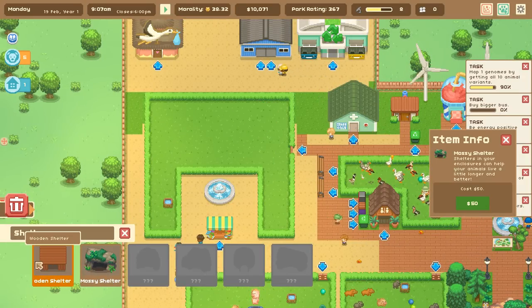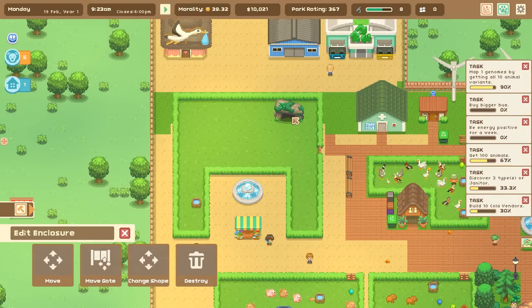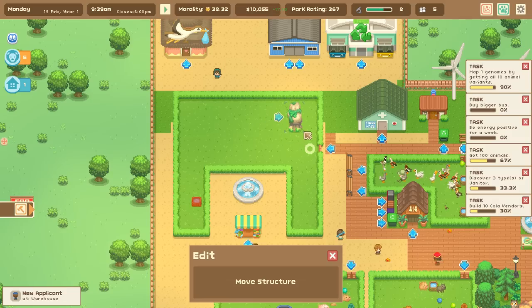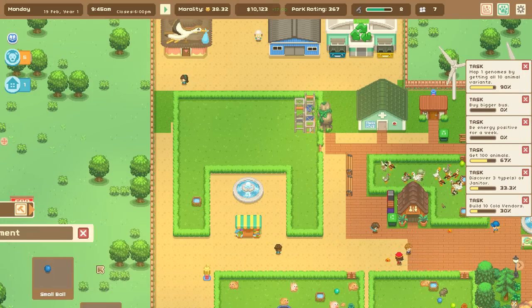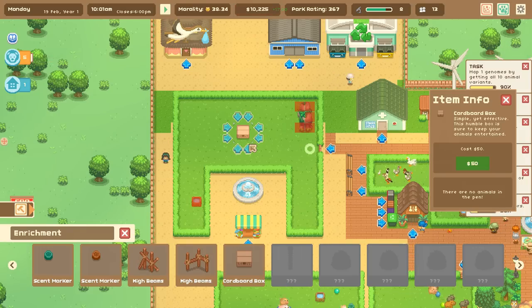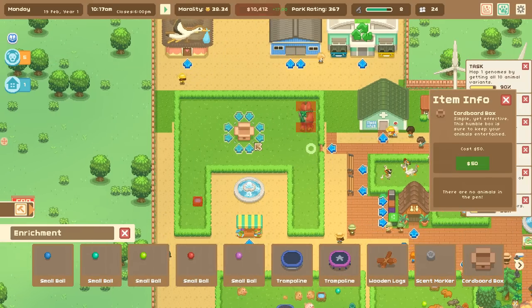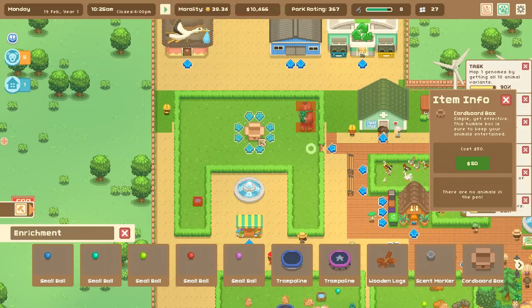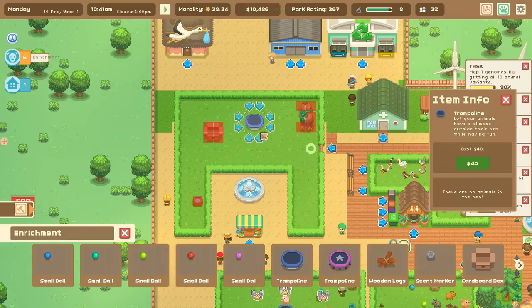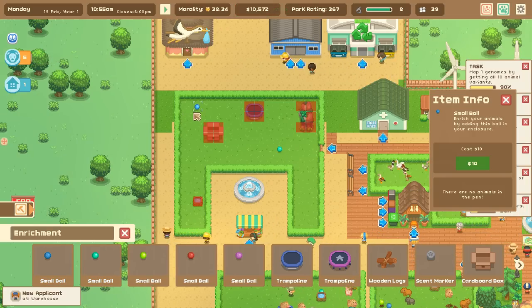Let's make an adorable little reboost exhibit with the fake history of what a reboost is. We'll move the shelter there, then add really fun enrichments — beams and a little cardboard box. 'This humble box is sure to keep your animals entertained.' So cute! There's an open one too — putting that in off-center so it's not freaky. Then we'll add a trampoline for the reboosts to jump on and a couple of balls.